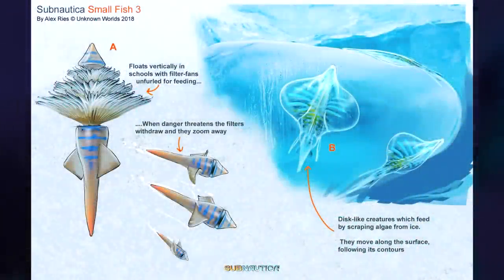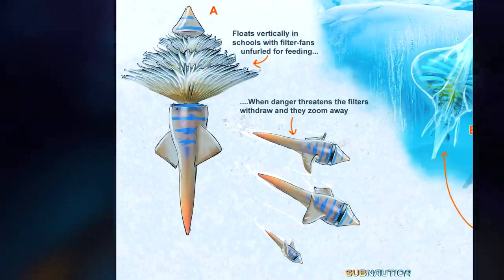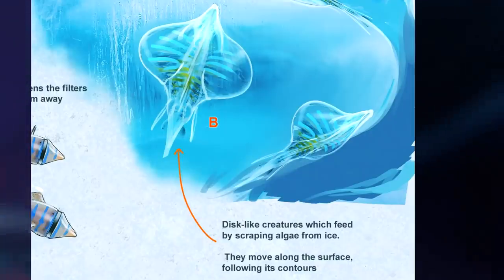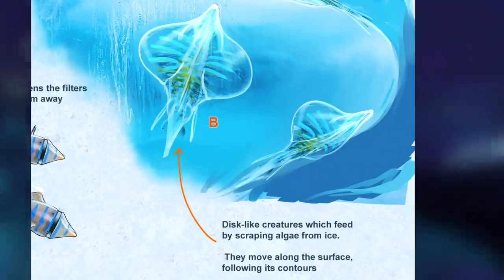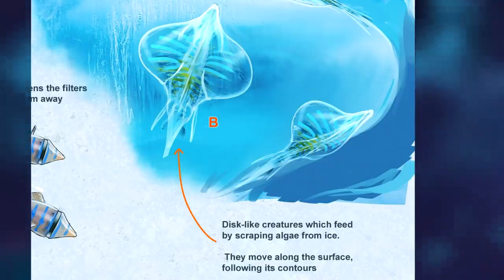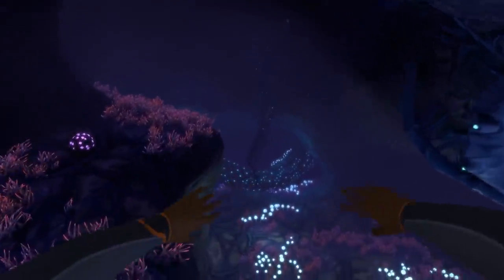Alex also made a piece of concept art for two small fish variants. One of these would be capable of filter feeding with a retractable head which would close up when the creature feels threatened. The second is a disc-like creature which looks similar to the discus fish which can be found in game. This creature would feed by scraping algae from the ice. You can see why developers chose not to go for creatures which would require so much extra AI work.